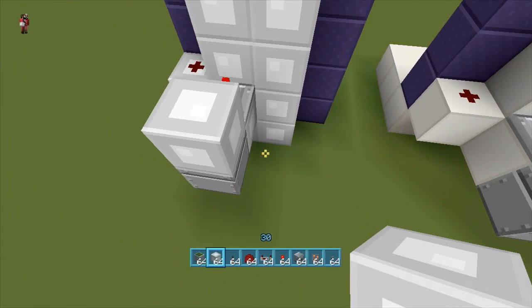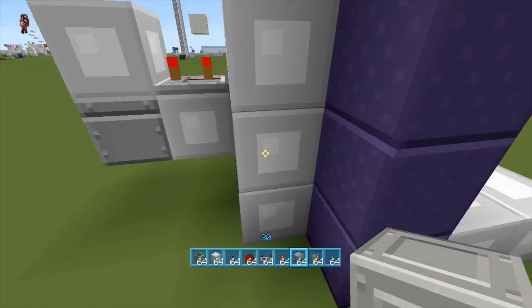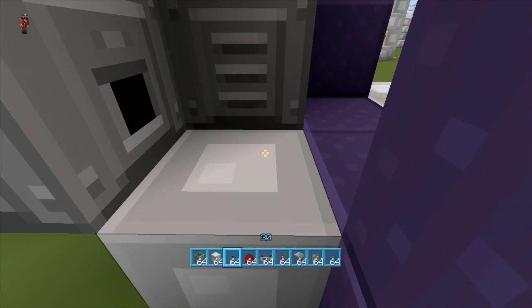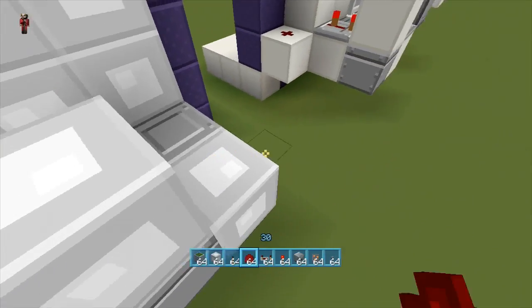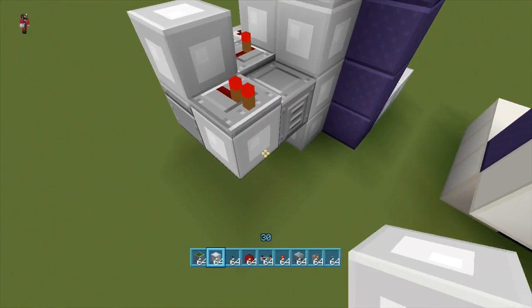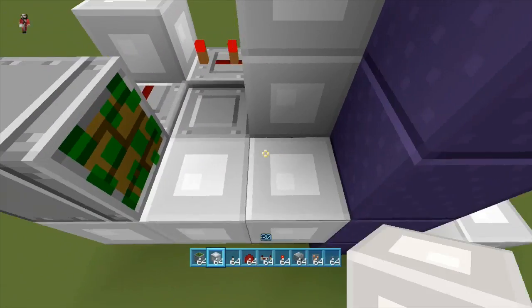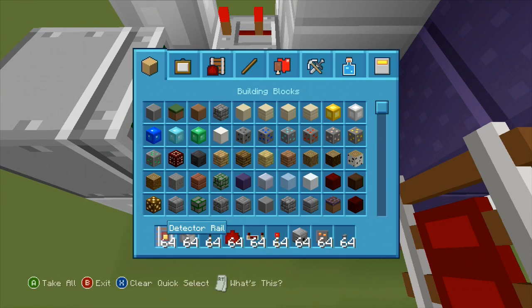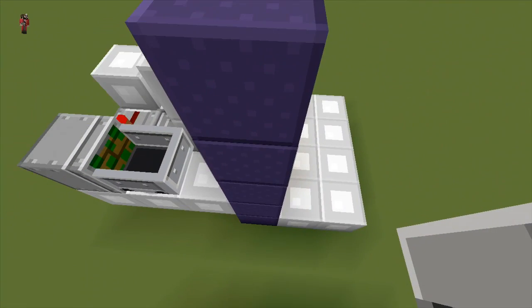Any kind of block here — just a normal block, not a gravity type block. Right here is the fire charge dispenser, and it has to have a block on it like so. A block here, a block here, repeater here, something here to hold up the sticky piston. Block, block. Detector rail. And then a minecart.